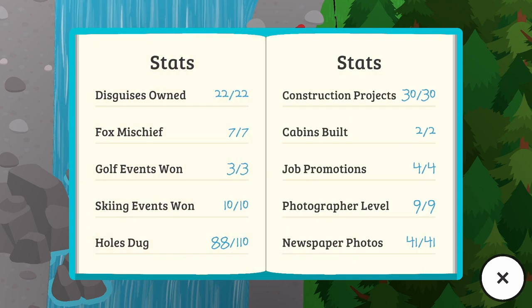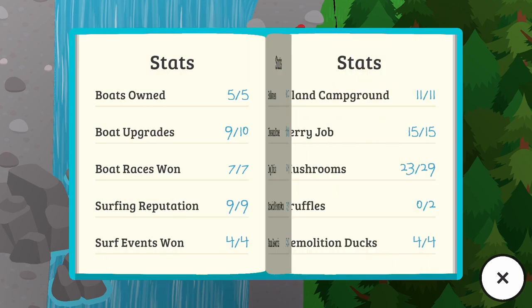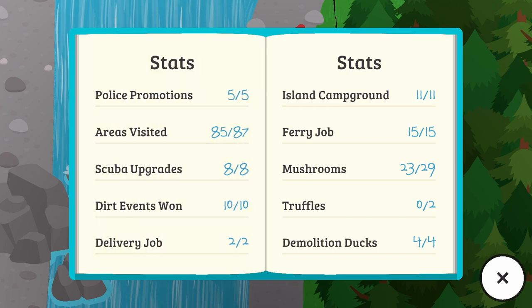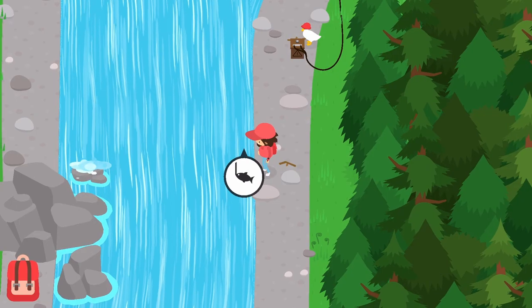Now we have access to the golfing area. We now have Demolition Duck four out of four! Mushrooms 23 out of 29, and we have no truffles — I actually don't know what the truffles are. I don't know if I've ever seen the truffles.